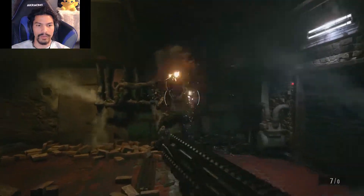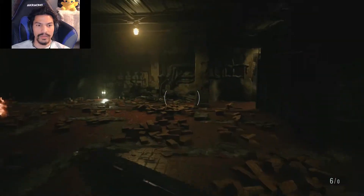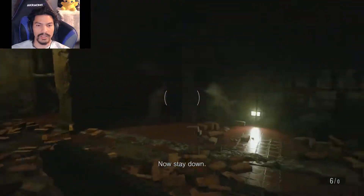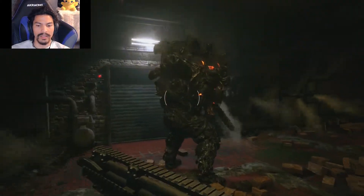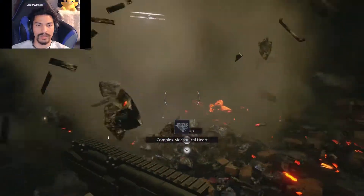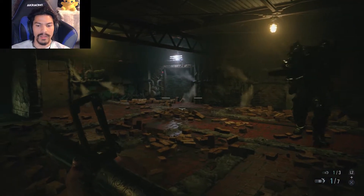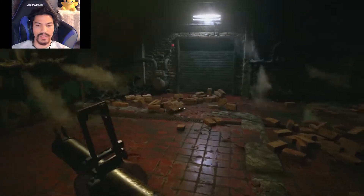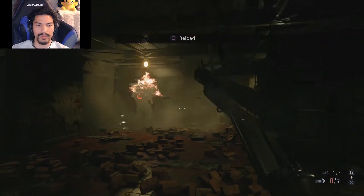A very powerful weapon to use at this point would be the shotgun. After you put a bunch of shotgun rounds into his back, he'll eventually die. It's pretty straightforward — you just have to be able to sidestep out of the way when he rushes at you, then quickly turn around and pump him full of shells.